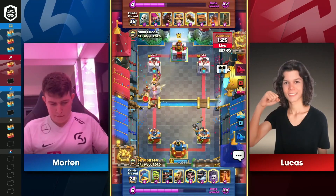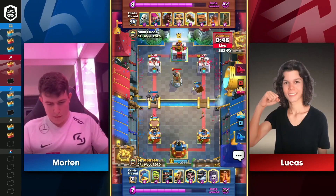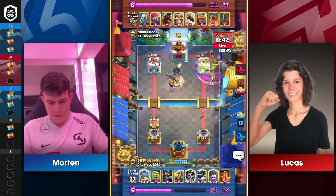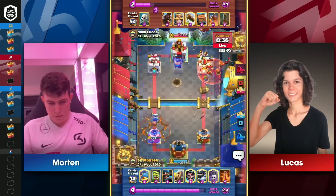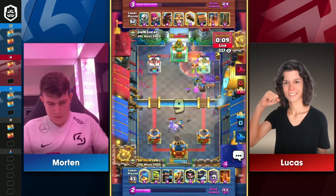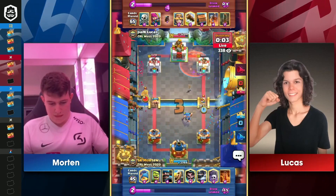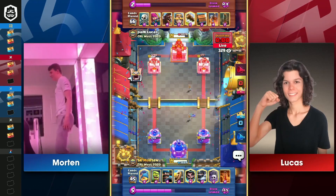Going to be right back around to that Hog Rider — there he is. Fisherman going to come down, going to pull away — brilliant sequence of defense from Morton. Now Lucas has to be panicking just a bit. This is a real back and forth now — 24 HP separating these two, Lucas with the advantage. Graveyard Poison in one more time, and a pretty heavy spend right into the Poison. King Tower activation does come in now, and this could be a significant factor in the final 30. Graveyard into the right-hand side, Hog Rider into the left. Does Morton have a way to stop the Hog Rider? One shot's going to get in from the Hog on the left-hand side. EQ in, Graveyard on the opposite side — 326, 303. Can a spell get in for Lucas? It will not. Morton holds on for the win.